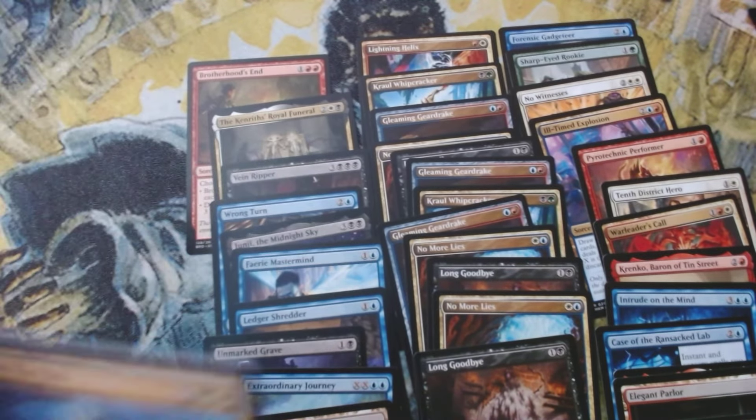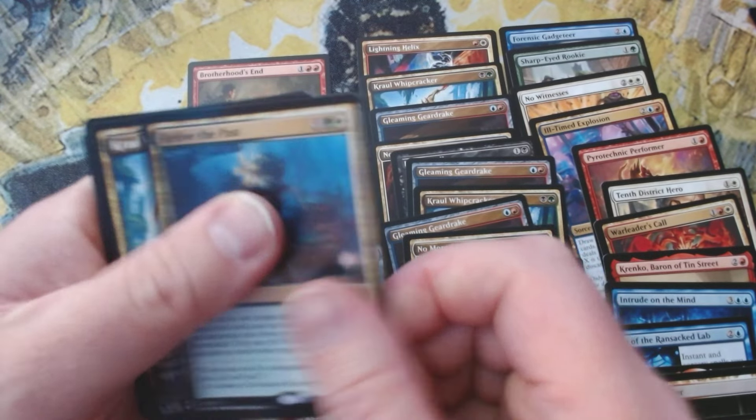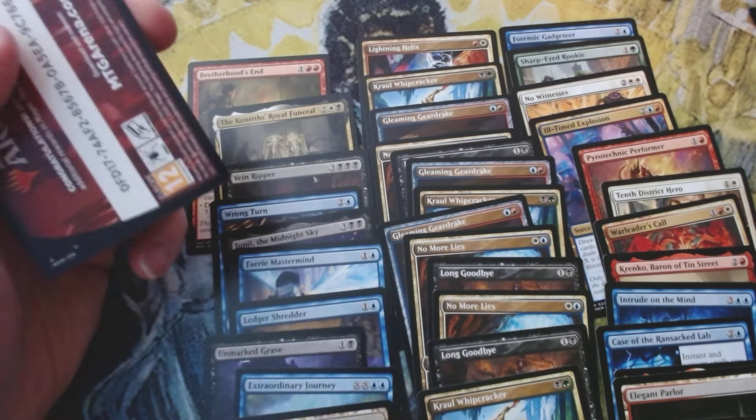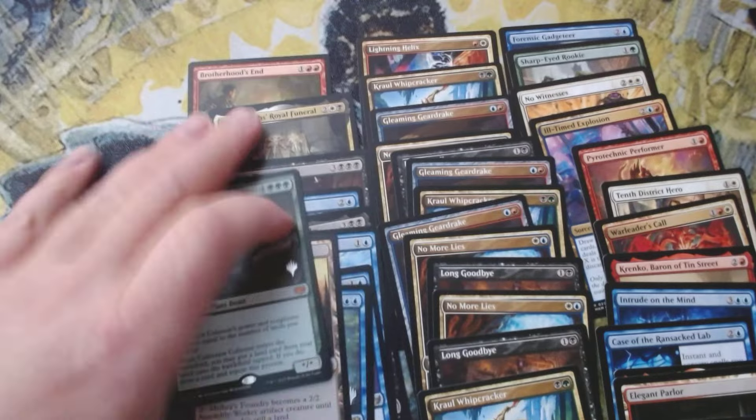Pretty good box so far. Wait — this isn't foil, it looked foil but it's not. We've got Relive the Past, pretty crappy rare, Straw Whip Cracker, and a Cultivator Colossus — another good hit, not huge but pretty good. We did really well in the regular packs, let's see if we can follow that up with a really good run in the foil packs.